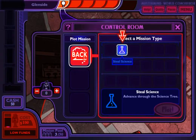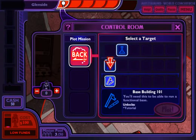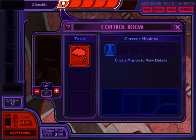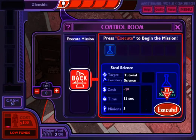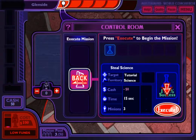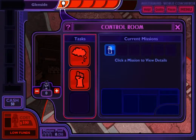Let's see — steal science, advance through the science tree. Tutorial science: a humiliating branch of elementary science. Base building 101 — I need this to be able to run a functional base. The majority of your world conquering will be done from the control room. You'll unlock many kinds of missions, but the most important is steal science, which will allow you to advance the science tree and reach your ultimate goal: the destruction of the earth. Really, that's our ultimate goal? Let's send your minions out to conduct it. That's kind of cliche — honestly, you'd figure he'd have a better goal, but okay.